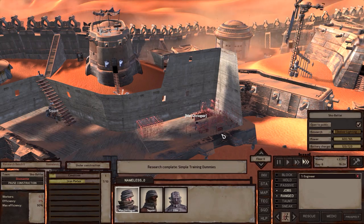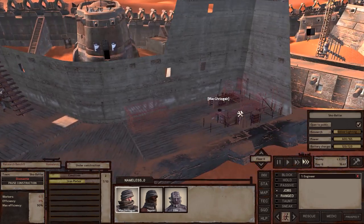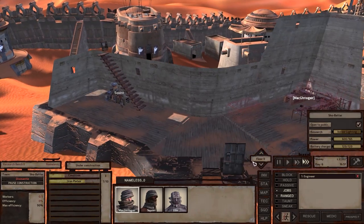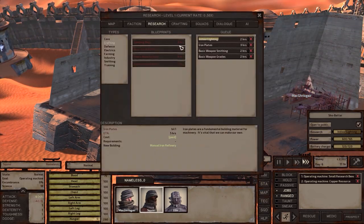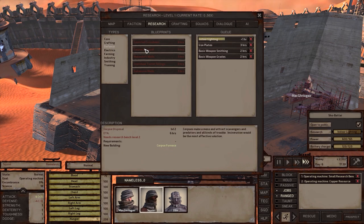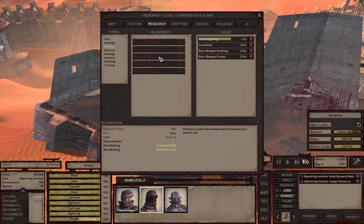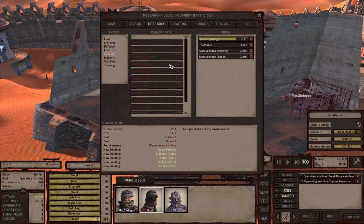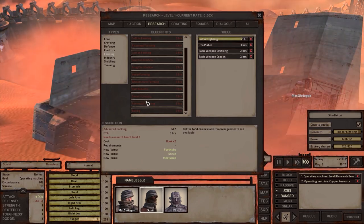We'll have to work with what we got. So we got simple training dummy — I'll probably put that up on the roof. A lot of room up there. Indoor lighting — that could be useful. Corpse disposal, corpse furnace, crossbow, makeshift walls, defensive electronics — we don't need to worry about that. Desert cooking, cheese sticks — basic cooking. I'm sure I can do more farming.